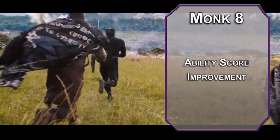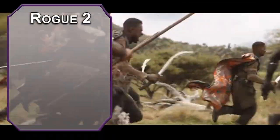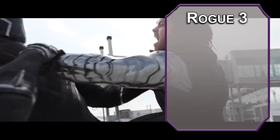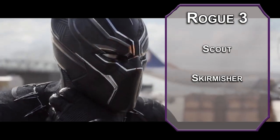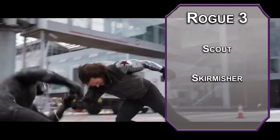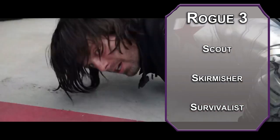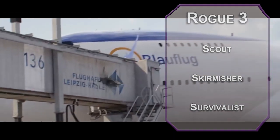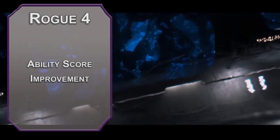8th level monks get an ability score improvement — round up dex and wisdom for a higher AC. Back to rogue: at 2nd level of rogue you get Cunning Action, letting you dash, disengage, or hide as a bonus action, which makes you harder to pin down. 3rd level rogues can take an archetype — the Scout gives you the Skirmisher ability, meaning you can move up to half your movement as a reaction when a creature ends their turn within 5 feet of you without provoking opportunity attacks. There's also Survivalist, giving you proficiency with nature and survival, but expertise with them for free. Your sneak attack damage increases to 2d6. 4th level rogues get an ability score improvement — cap off your dexterity for sharper claws and better AC.